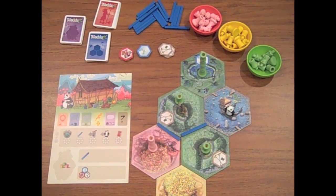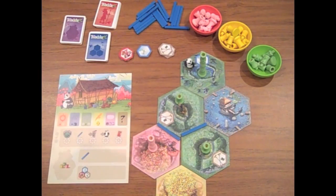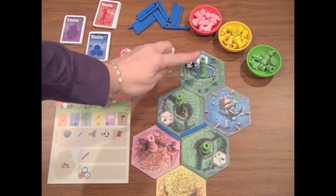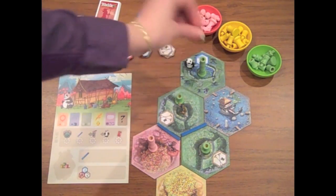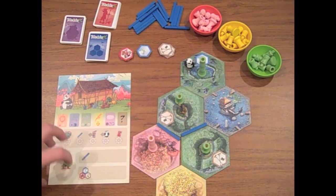The fourth action you can take is moving the panda, and he moves exactly the same way as the gardener — in a straight line for as many hexes as you'd like. Perhaps I'd move the panda up to this top green hex. Whichever hex he lands on, he is going to eat one shoot of bamboo — one little segment. You always grow them in one line, stacked up on top of each other. He eats that top piece, and it goes in this little panda outline on your player board, which is the collection spot for all the pieces he has ingested.